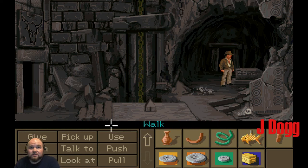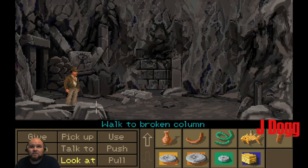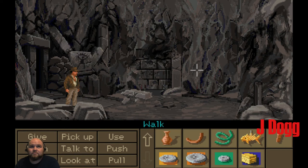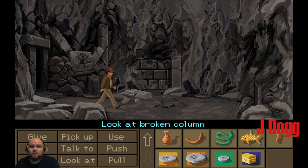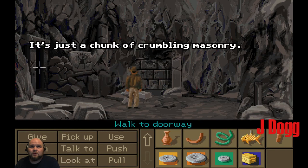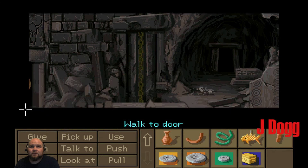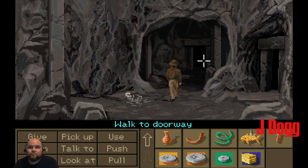We need to get Sophia out. Let's just go through here. Is there Orichalcum in here? It's not pointing anywhere. It's just a chunk of crumbling masonry. Guess there's nothing down here. We've got to get Sophia out.